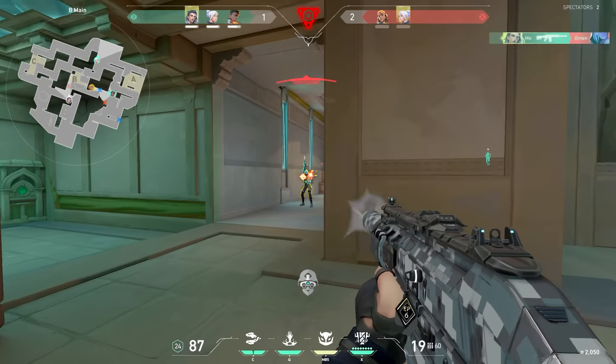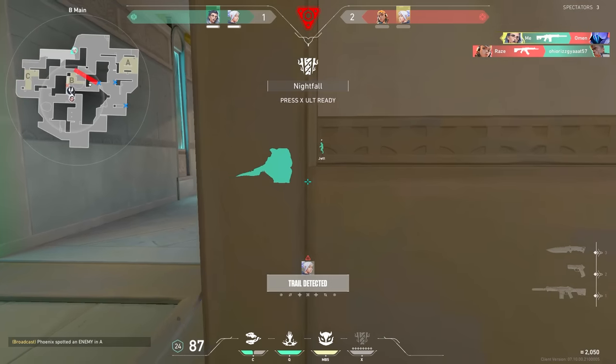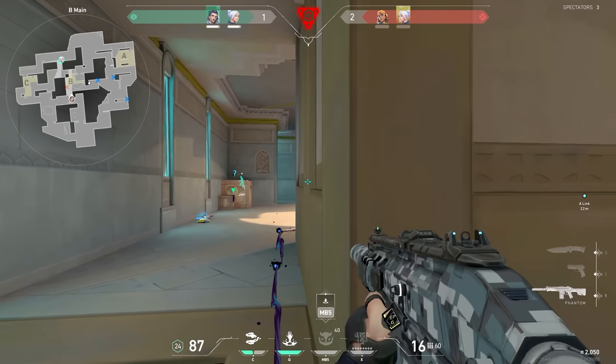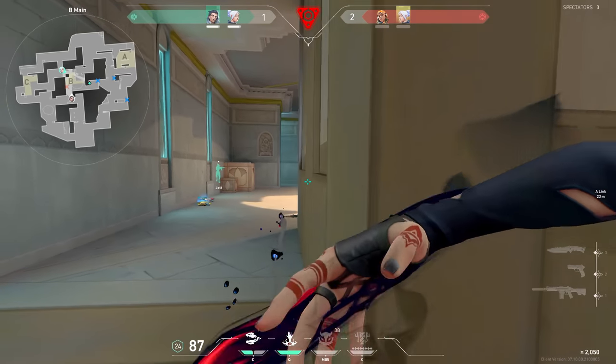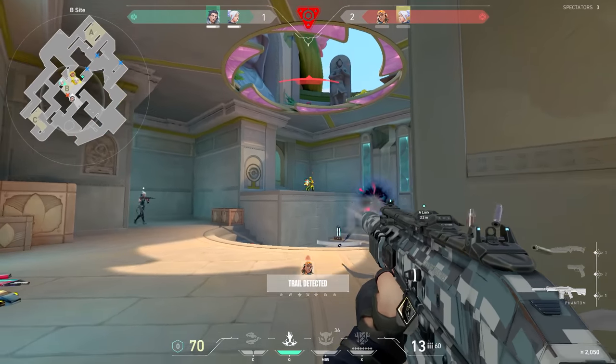After killing the Omen and using my ultimate, I'm tossing my utility here to just keep these guys occupied and buy time for my Jett to get closer to help. I make sure not to swing or do anything too crazy until my Jett is close enough to trade me — if I pick a second too early it just turns into a 2v1. So I wait until I can take a 2v2 fight.